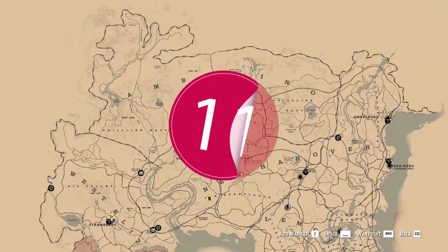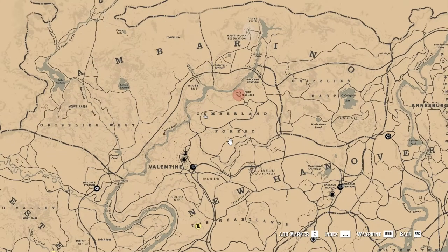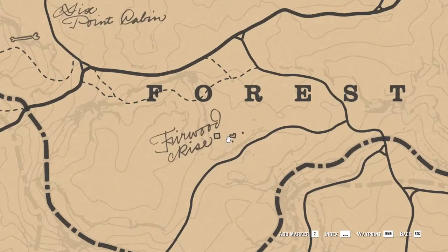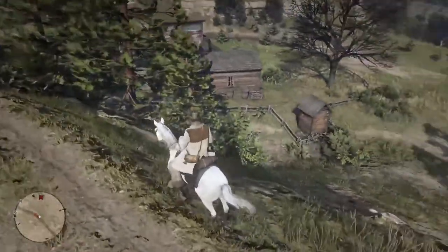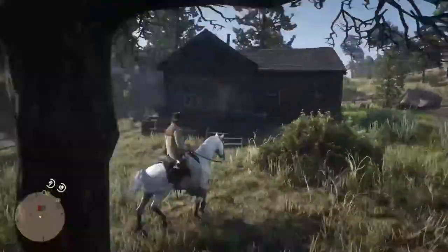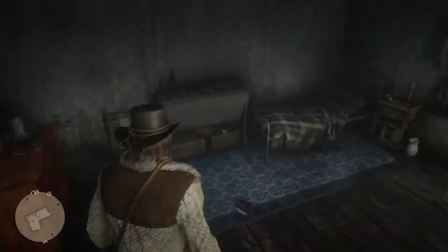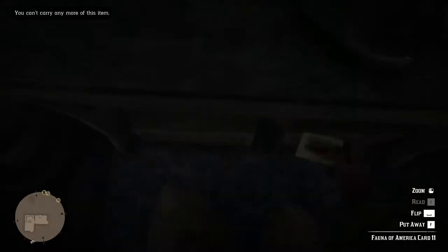Let's move to the 11th fauna cigarette card location — we skipped the 10th because we already collected it previously in the first location. The 11th is northeast from Valentine. To be precise in the building below the letters O and R of Forest text in the map, where you will find a small farm. Get inside the central house — here you can find a good amount of supplies, while the item you came for is in the bedroom, below the gray shelf and on top of some wooden boxes.